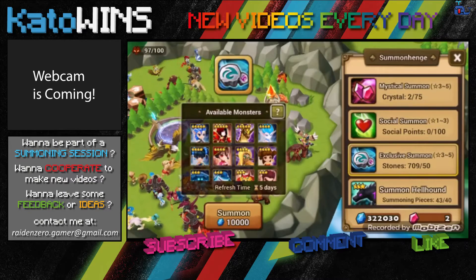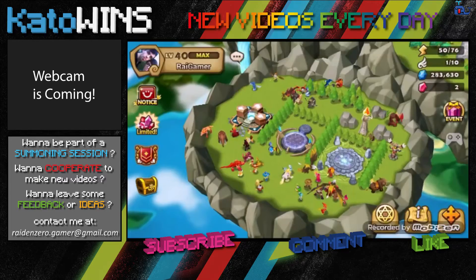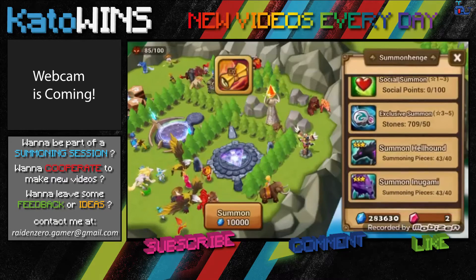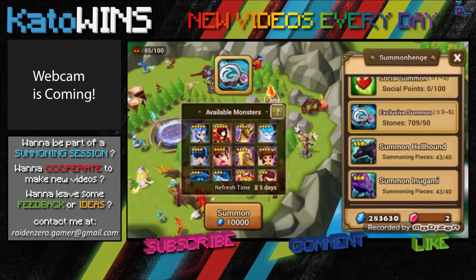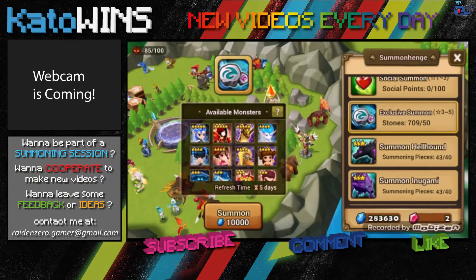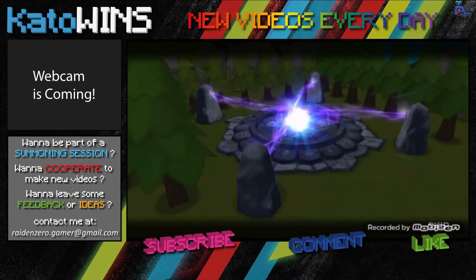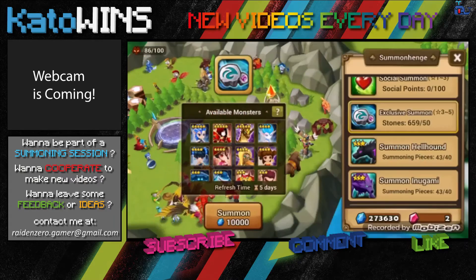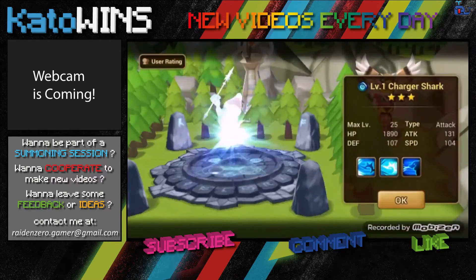Let me do some space, see you in a few seconds. Alright guys, I just finished making some space for the summons and I'm gonna start right now with stone summons. As you can see, there's the current weak rotation which has some good monsters like Tyrone.